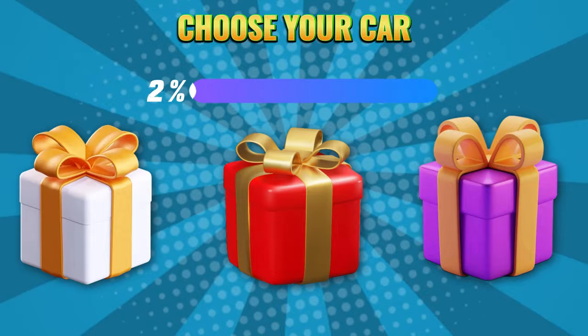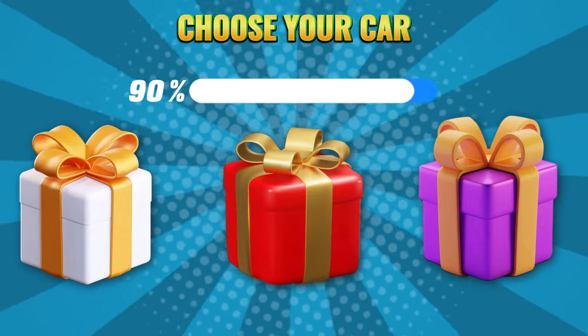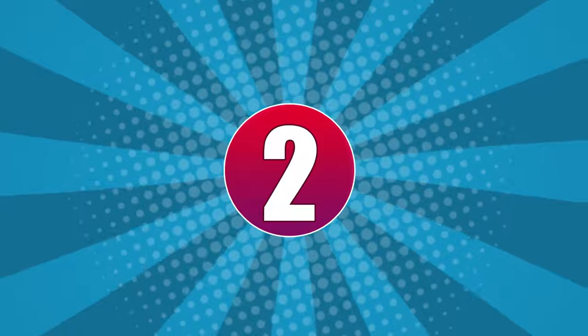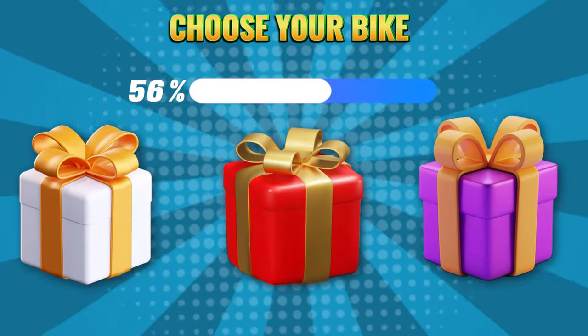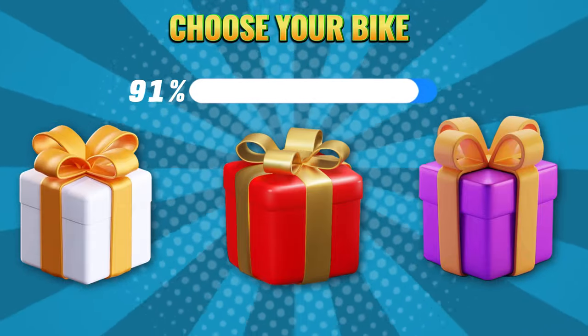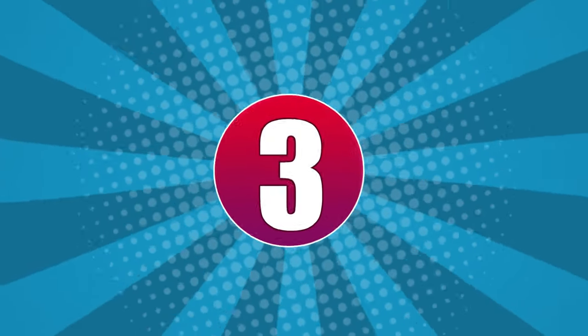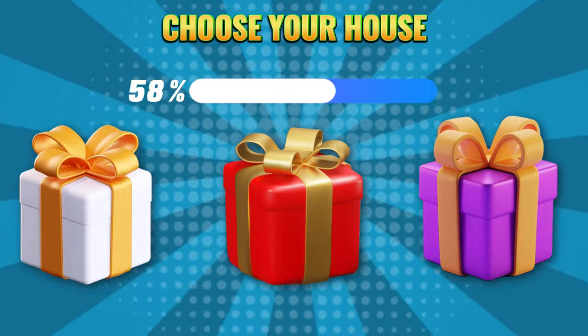Round 1. Choose your color: white, red, or purple. Round 2. Choose your color: white, red, or purple. Round 3. Choose your color: white, red, or purple.